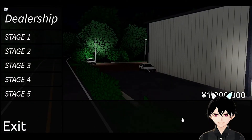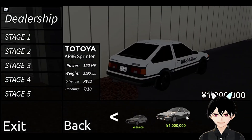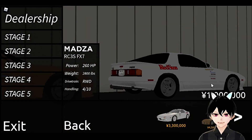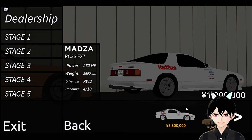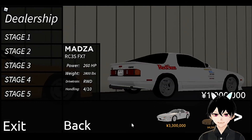Now we have Toyota — we have an AE85 and an AE86. And then we have Mazda, with the Mazda RX-7 FC and the FD. The FD is basically Takumi's rival's car, and the FC is Keisuke's car.